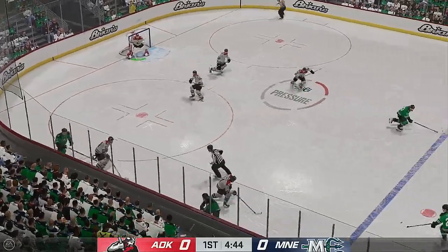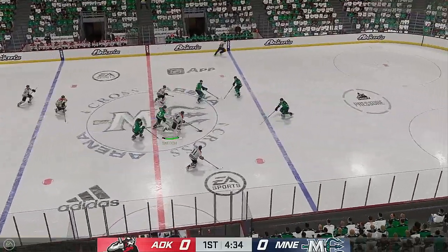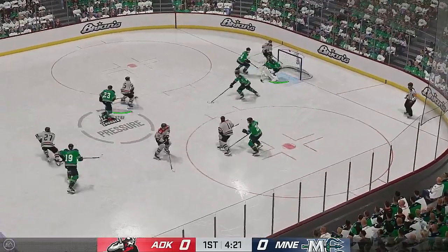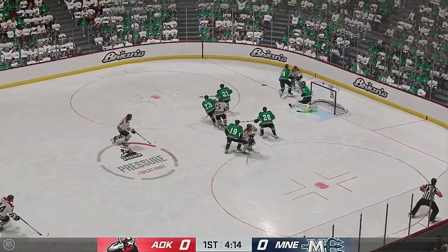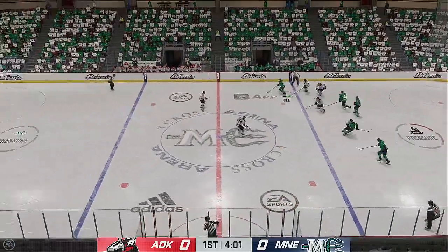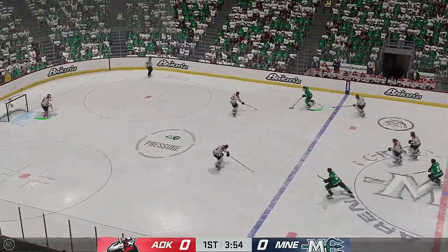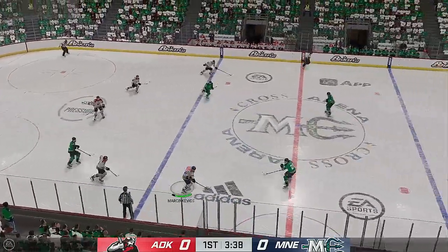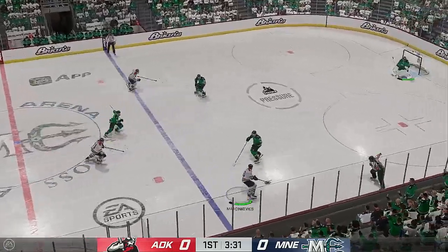Adirondacks got possession in their own end with some open space at center. Moussa quickly over to Harper, moves it to the middle — and he denies that great opportunity. Kyle's got the puck in his own zone and that's knocked away by Skio. Up along the wing, the Mariners gain possession along the wall, sends it over to Drevich, tosses it to Horvath.